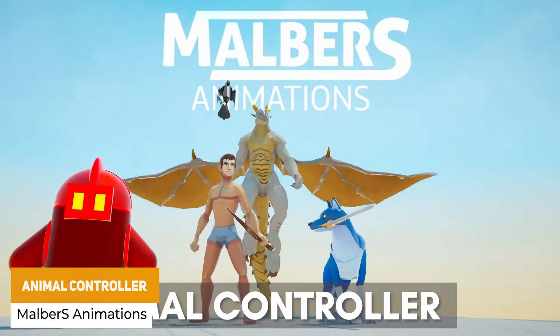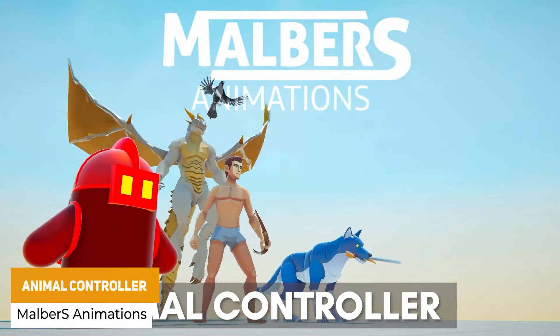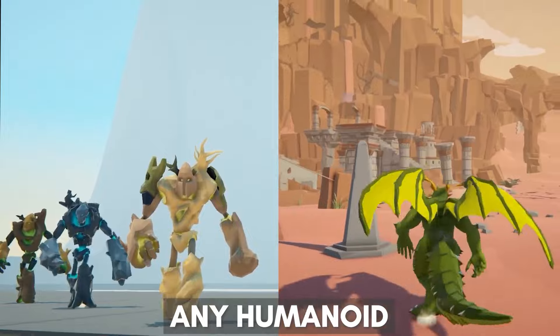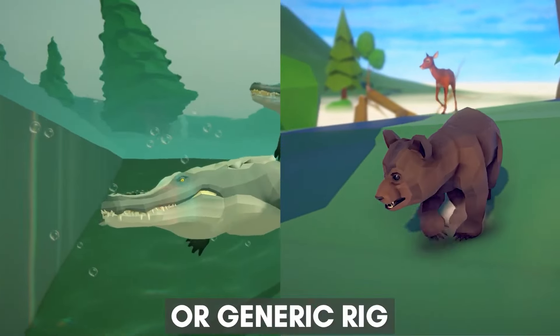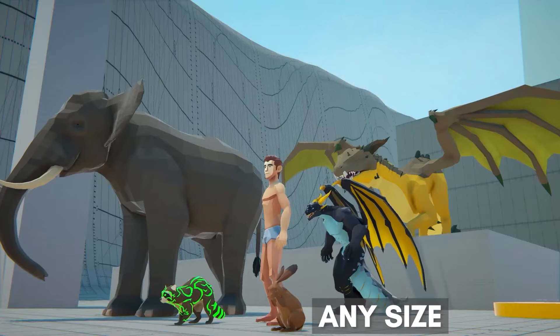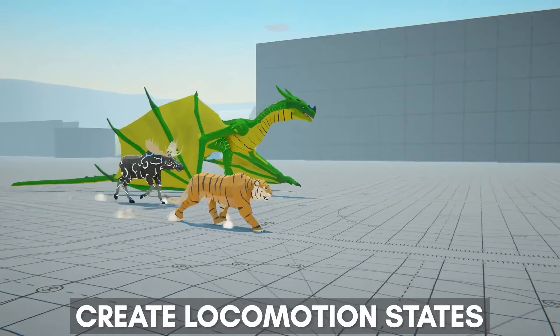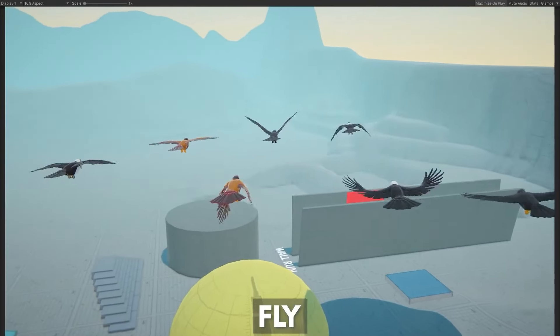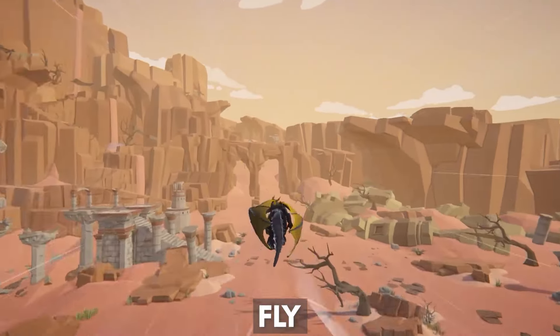A really popular one is the Animal Controller, which has over a hundred tools included to make different states, modes and stances for all different styles — whether you need this for wolves, bears, dragons. You can have things for falling, swimming, climbing, different actions and emotes, whether you need this for root motion or in place, and it works with any other character in the Unity Asset Store too.